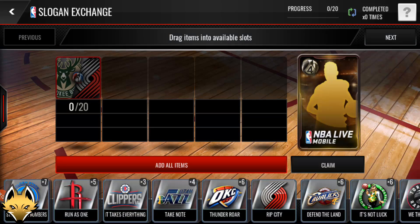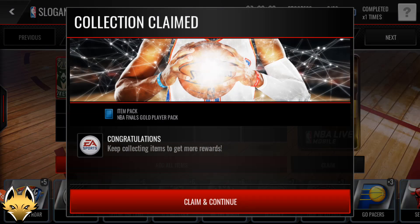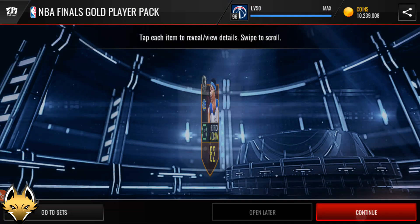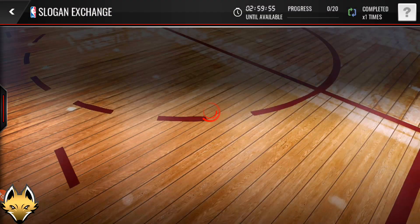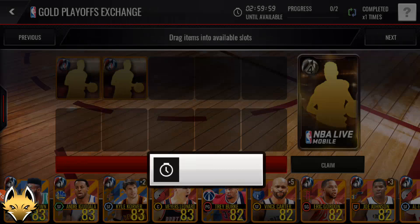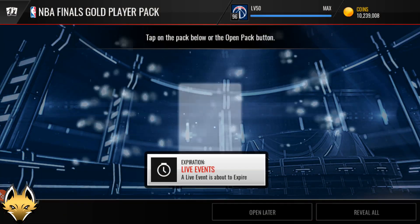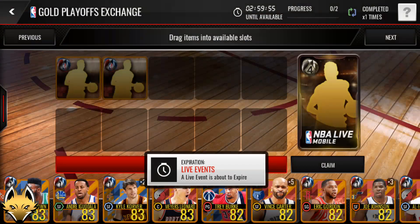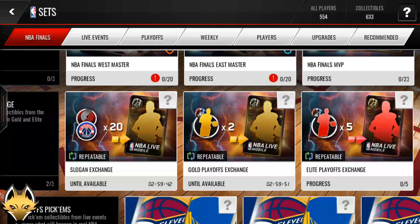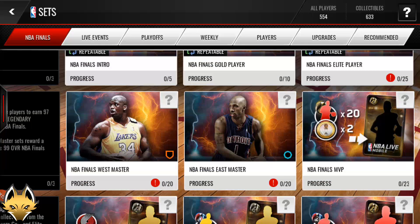So there's a slogan exchange where you get a Finals player. This is a random NBA Finals gold player — and we get Patrick McCaw. Of course, all the players are going to be from the Warriors or the Cavaliers. There's also a cool down on getting gold players, which does suck. There's also a playoff exchange: five Conference Finals players for one NBA Finals player, which is actually pretty cool.